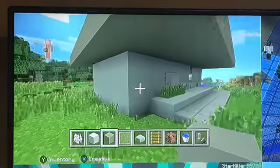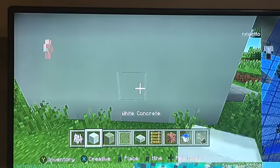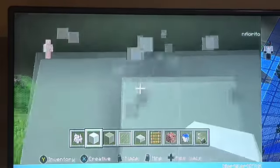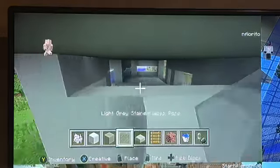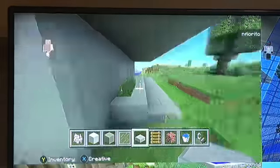Go to this corner of the house, count one, two, three in, and on the fourth one build up by two and do it up to there. Then break all of these and replace with stone slabs.